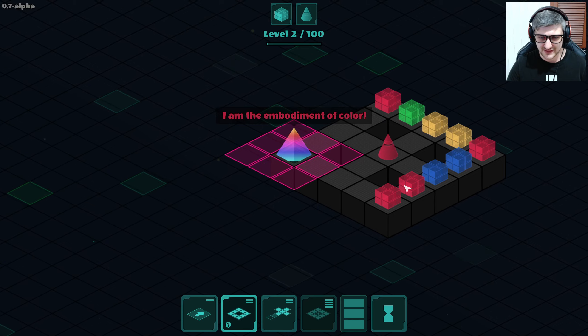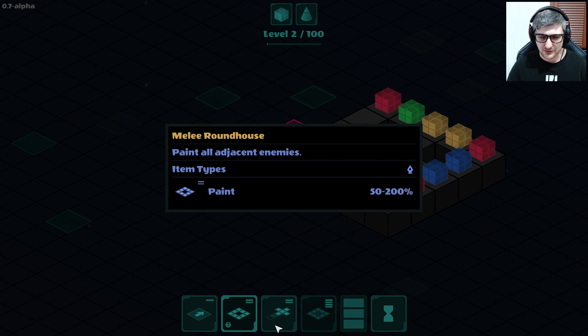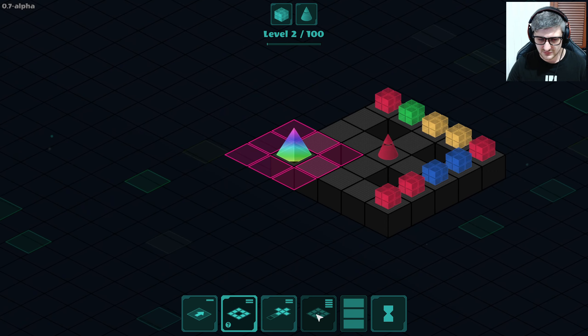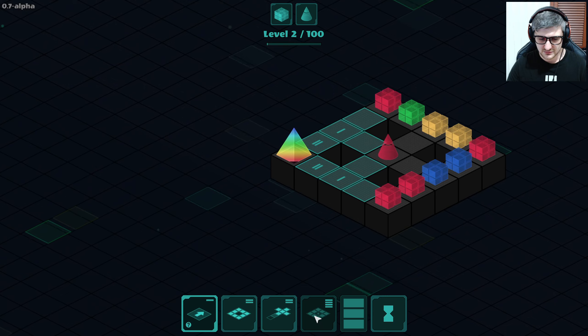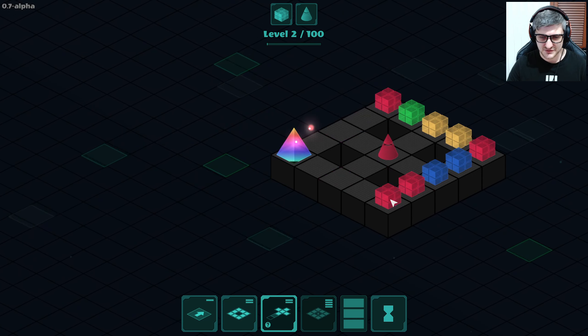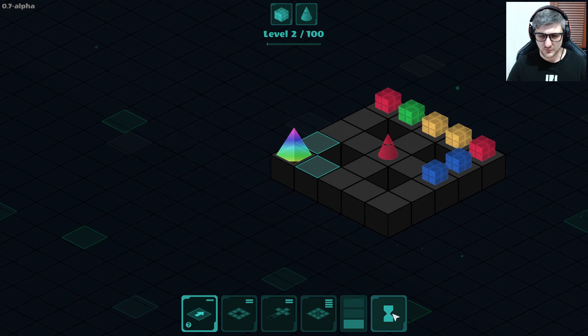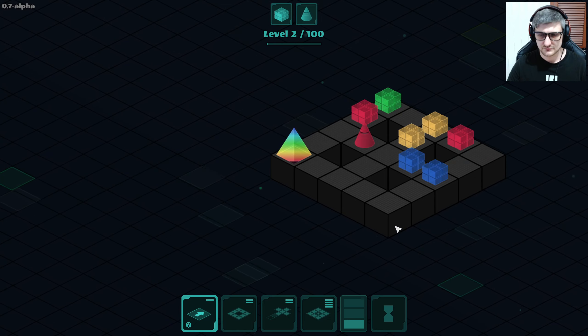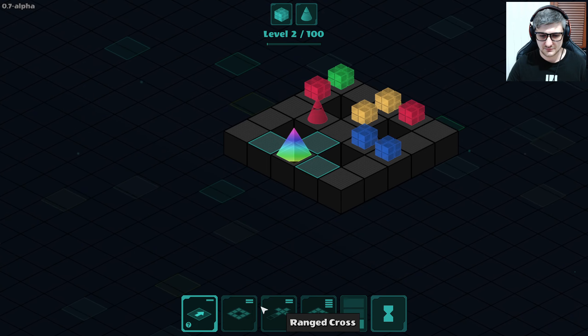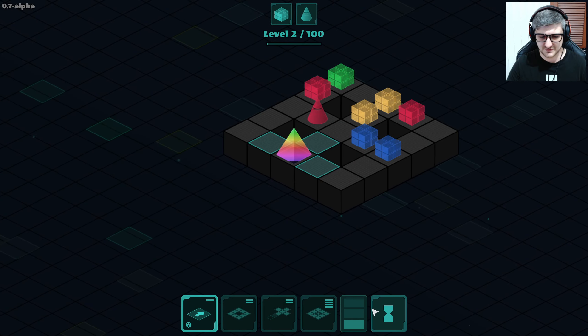Now I have more stuff that I can do. This costs four actions, which we obviously don't have access to yet. What if we just don't move and they have to move to us? And they kind of set themselves up for being hit. I didn't mean to move twice. Damn it. That's fine.